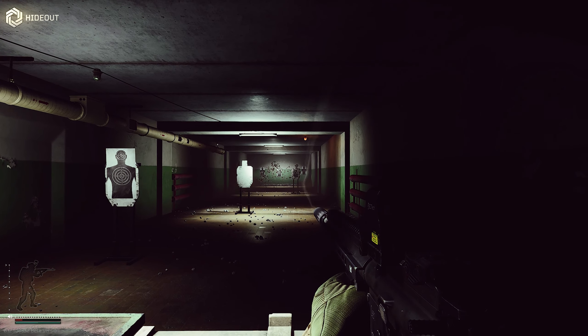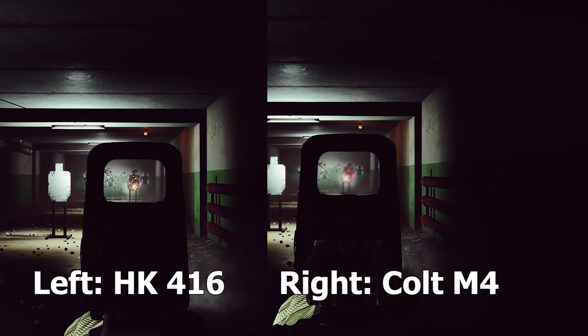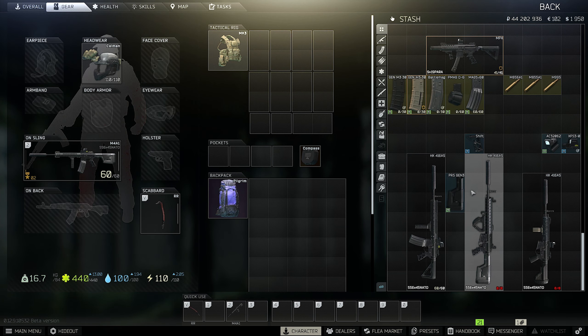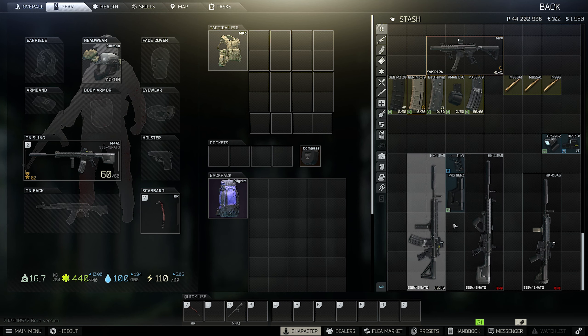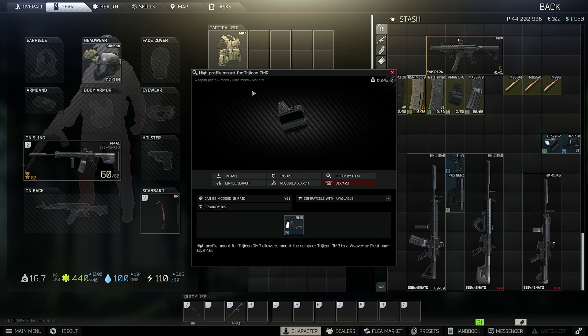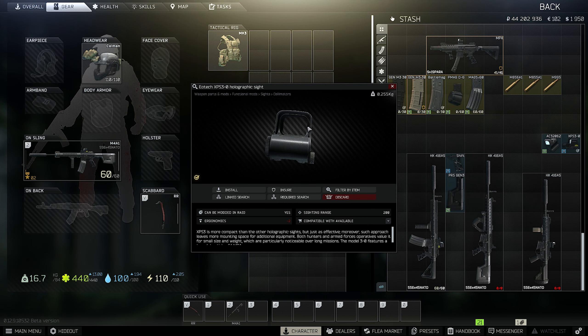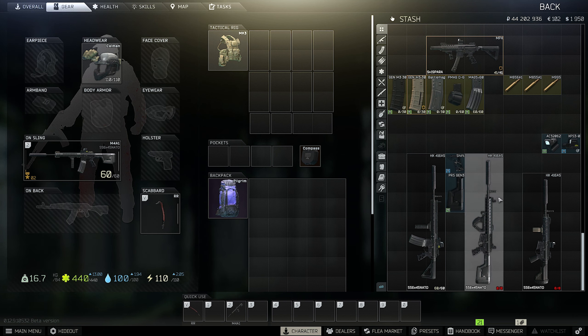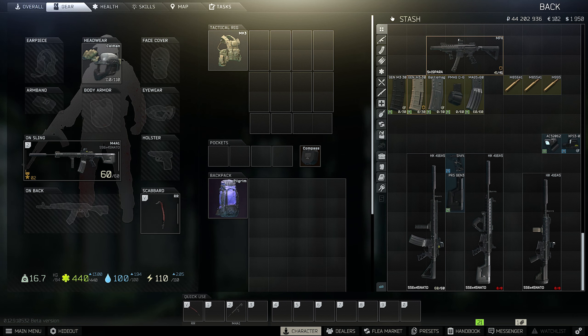The Heckler & Koch 416 likes to jump a little bit around, but you have a little bit better ergonomics. It really depends what you like, but you can change grips, change stocks — use the PRS or the shift for your perfect build. For optics, I like the high mount RMR and also the EOTech XPS 3.0 because you don't have the double dot reticle, just a single point. You can play canted sights or some Voodoo or Elcan with a canted side version.